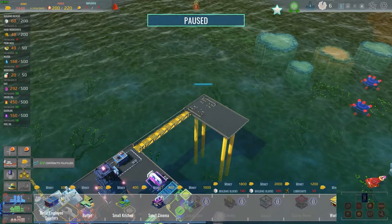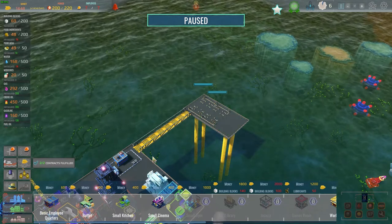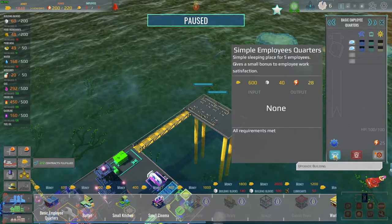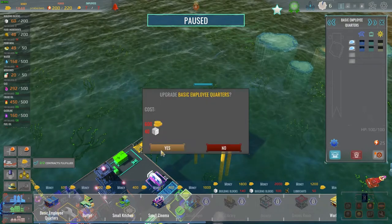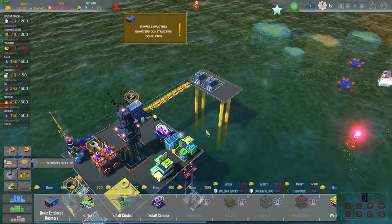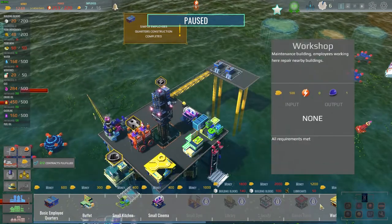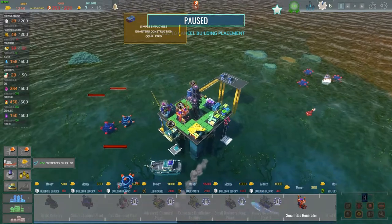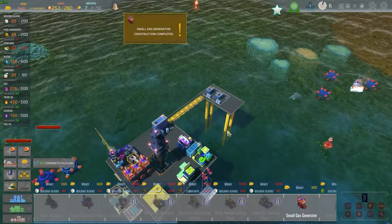That gives us enough money. Let's build two basic quarters. Can we upgrade one? I have enough — let's go ahead and do that, though it cost about 600. We need more power now — that really pushed our power usage. Let's put down another gas generator. That puts us back in the positive. Can we get more power? Let me check the tech tree — I have 900 to spend.